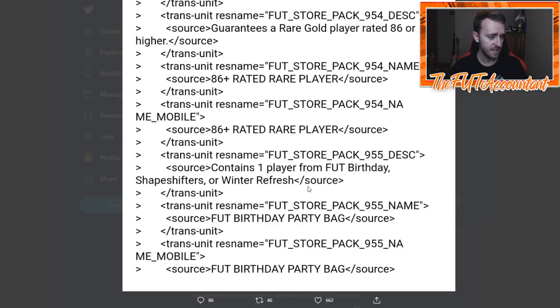EA is dropping the SBC they dropped earlier this week, but instead of it being a FUT Birthday player from set one only, it's now going to be a FUT Birthday player from both sets. I said earlier this week I could see this SBC being re-released — I thought it would come Thursday but it looks like it's coming today as our Friday content. It'll be the same Party Bag format with a FUT Birthday, Shape Shifters, or Winter Refresh card guaranteed, probably the same cost of an 86-rated team with Team of the Week Moments.